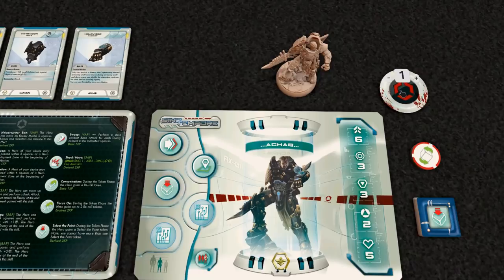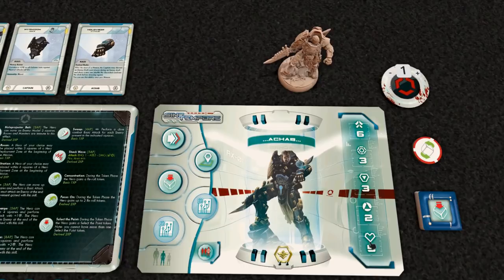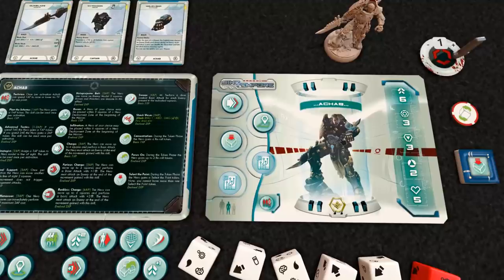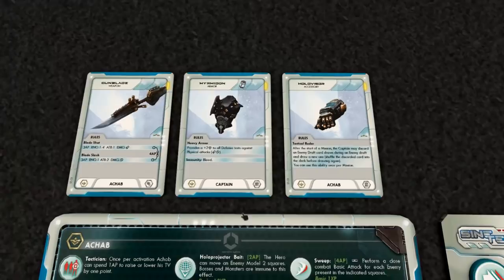The threat value is useful in how enemies choose who they're going to attack. The higher your threat value, the more enemies will come after you instead of someone with a lower threat. Your threat value goes up anytime you wound an enemy, kill an enemy, or heal a hero. When your health gets to zero and you're out for a moment, this will drop your threat value a bit. It's a nice passive ability to have — he's almost tanky.